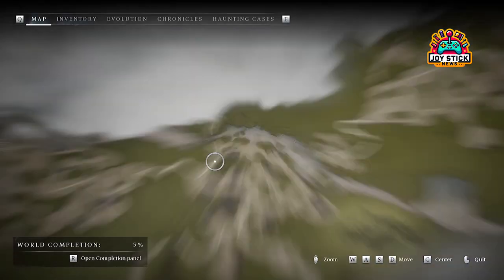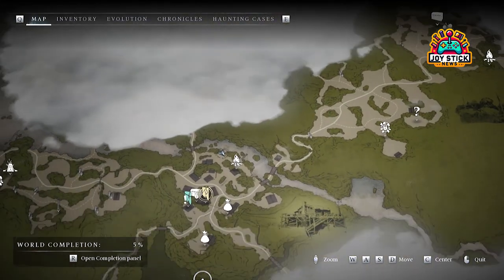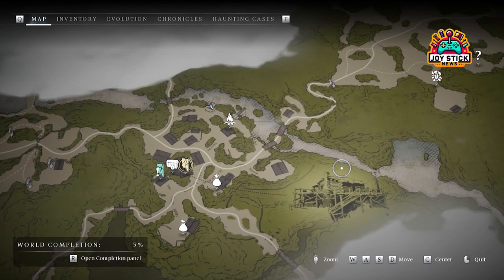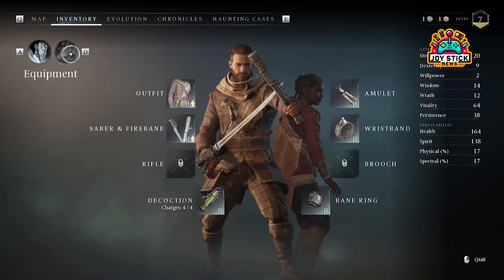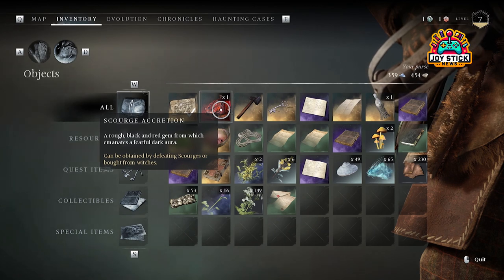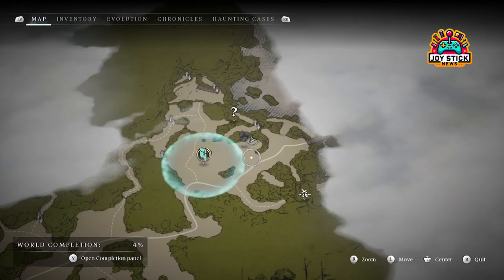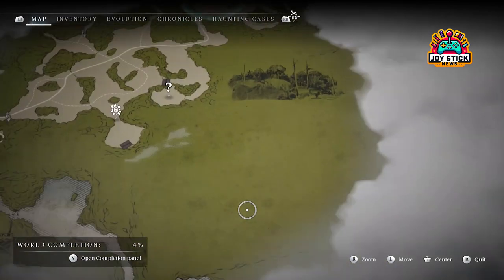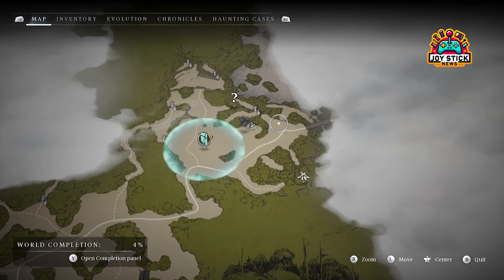Let's talk drama, because Banishers is full of it. After unveiling the truth about Prudence and Thomas, you're faced with a decision that feels heavier than any treasure: to blame Prudence, ascend Thomas, or banish him. Each choice ripples through the game, affecting your journey and the fate of New Eden. It's these decisions that elevate Banishers from a simple action RPG to a narrative masterpiece that tests not only your skills, but your morals.